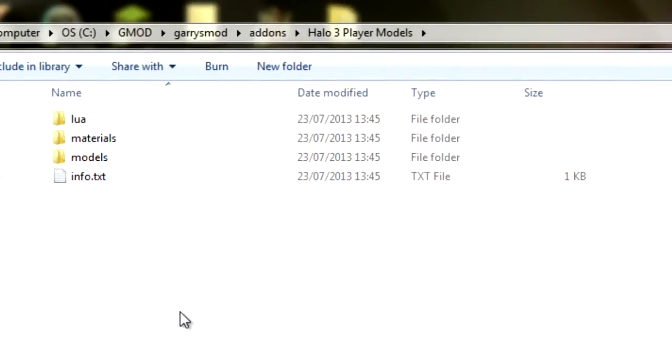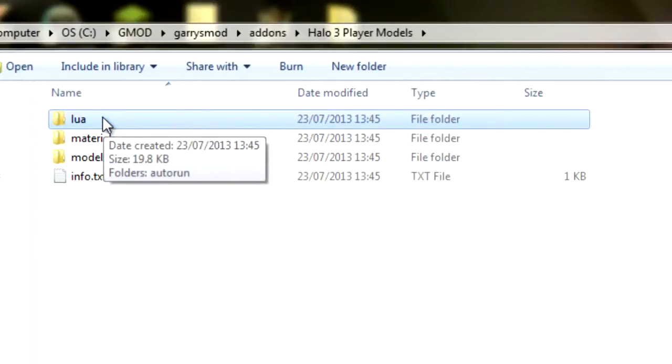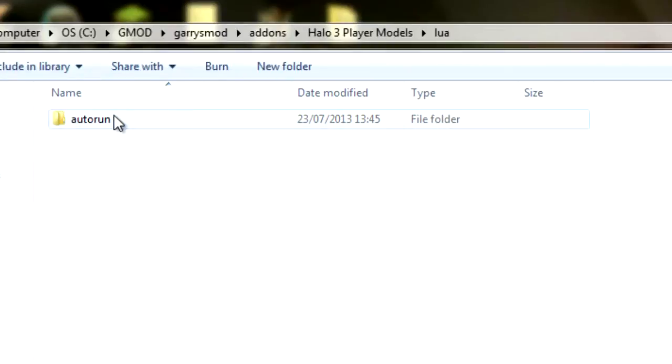One thing you'll notice when you download a model — you're going to need a lua folder. If you download a model and it doesn't have a lua folder, it's because it's not made for Trouble and Tear Down; it's made for Garry's Mod, which doesn't need a lua file. For the purpose of Trouble in Terrorist Town you need a lua folder. If the model has a lua folder, open it and open auto run. If you do not have a lua folder, make a lua folder, make an auto run folder, and inside that make a lua file and call it whatever you want — corresponding to your model would be recommended.